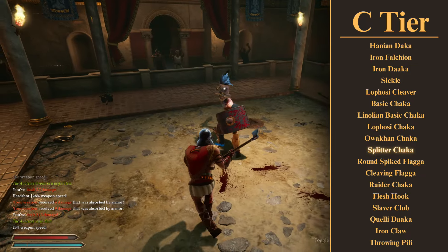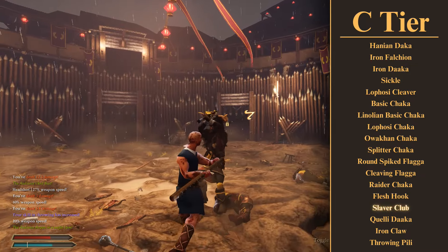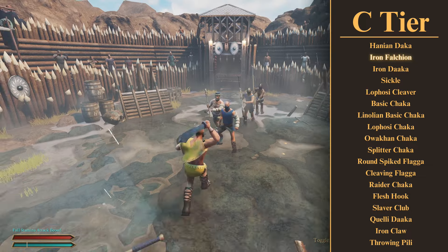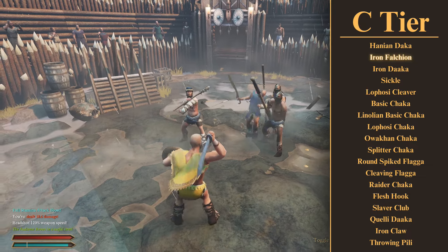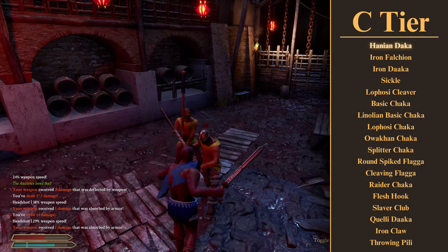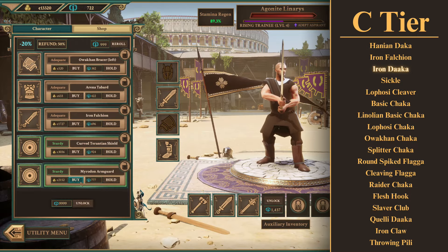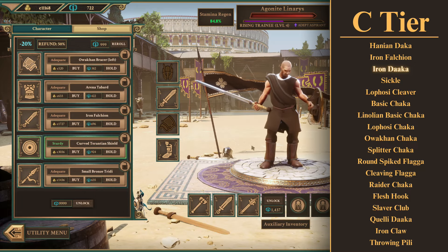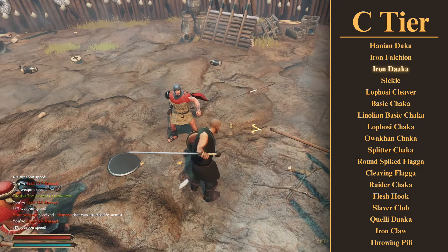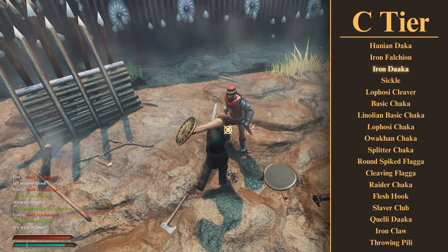That's it for the really bad weapons. Now we're going to look at some weapons that are actually decent — the kind of weapons I would actually buy to replace the weapons from the previous tiers. Some of the weaker versions of weapons I actually like are here: the lower damage straight swords like the Falchion and the Hainian Daka. They're solid weapons, just nothing special. The Iron Daka is an interesting one — it's now a hybrid like the Tratica, you can use it one or two-handed, but it only does 18 damage, which isn't a lot for a two-hander, so I'd consider it around here with the lower damage one-handed swords.